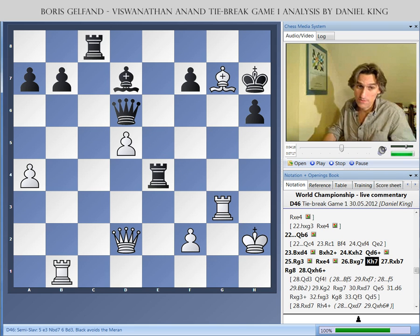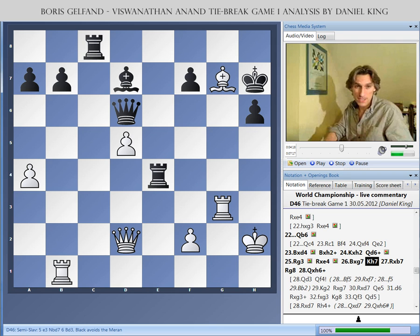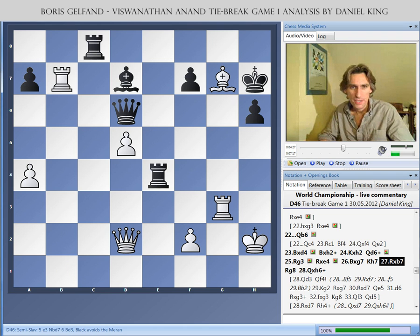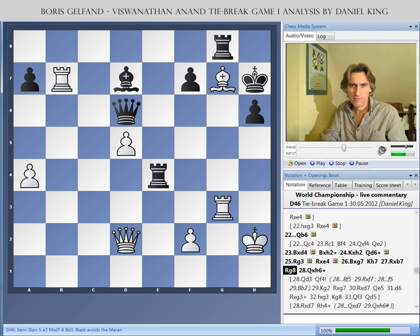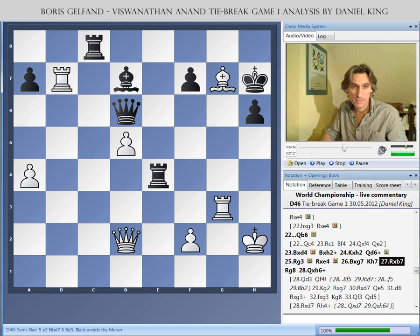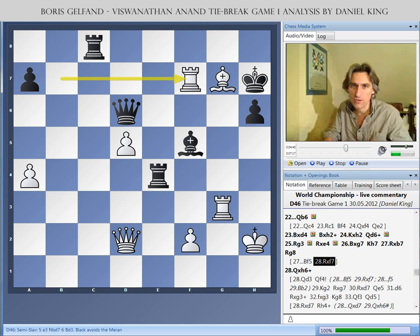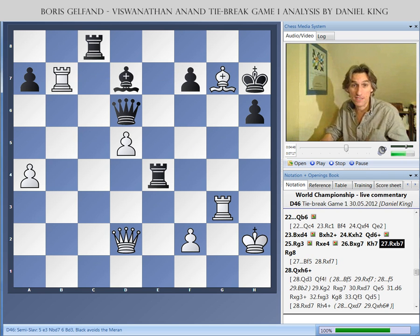Gelfand was very short of time — down to his last couple of minutes. But he swooped in with Rxb7, and suddenly the game seemed to have turned. There are all kinds of interesting threats. If black plays Bf5 to guard the diagonal against the king, then suddenly the rook comes in — Rf7 — and the game has swung around completely. Suddenly Gelfand is attacking.